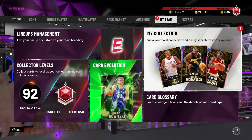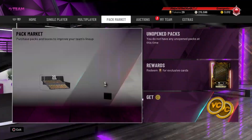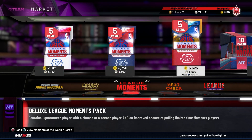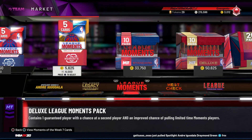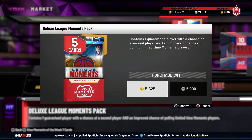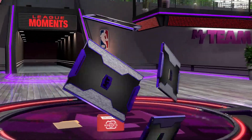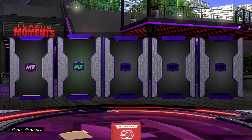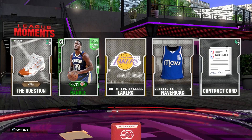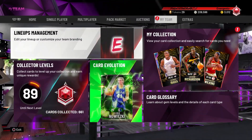Now we're going to open up one pack — a 6,000 MT single pack — because why not. I'm at 215,000 MT and trying to save up but let's see what we get. If we get a diamond Jimmy Butler you have to subscribe. And we got an emerald Julius Randle — well, at least I didn't have him before so that's something.